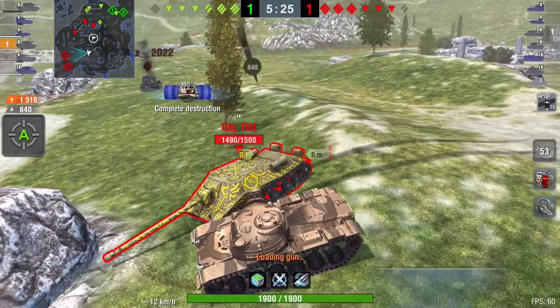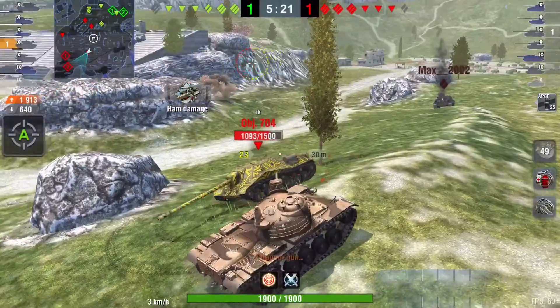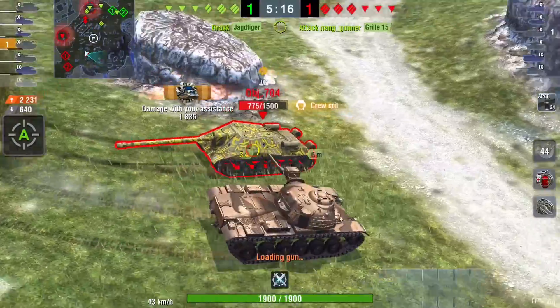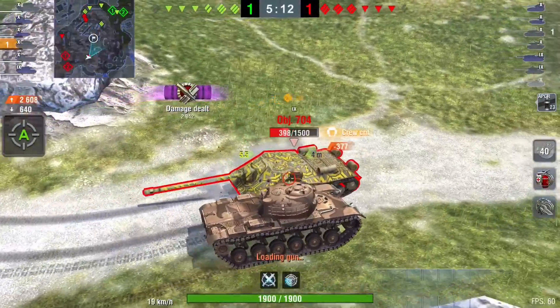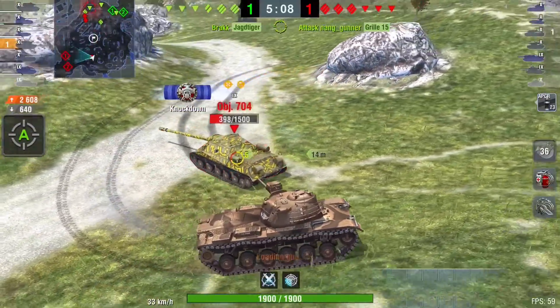Now it's a face-to-face. The Object somehow bounces the shell at close range, which luckily keeps our hero on full HP. Now Otis has the Object exactly where he wants — just out in the open — and he can flank him, putting in the first shell and the second shell.